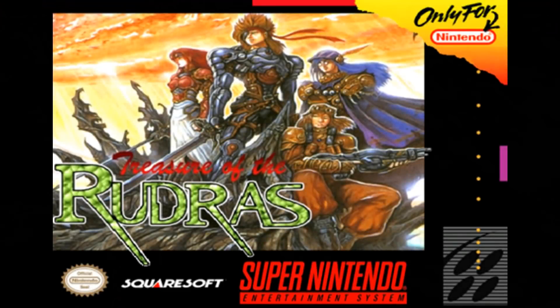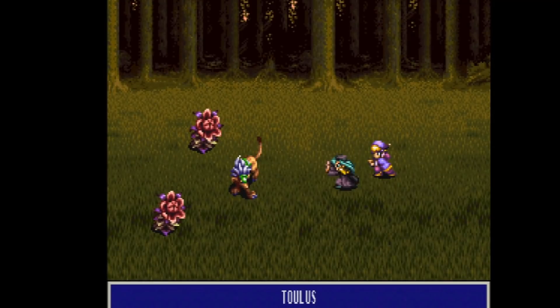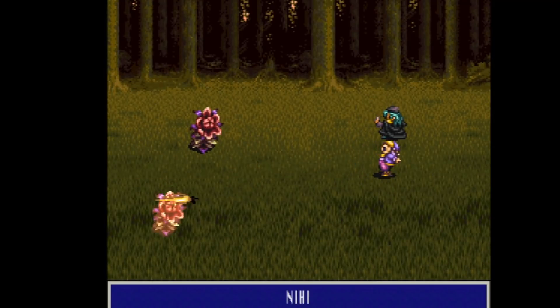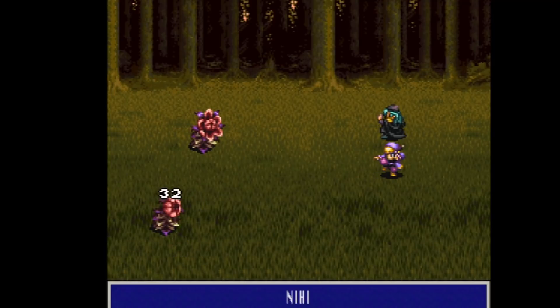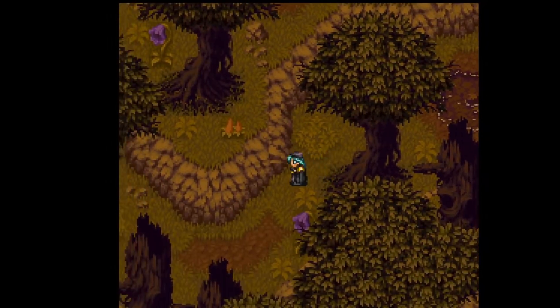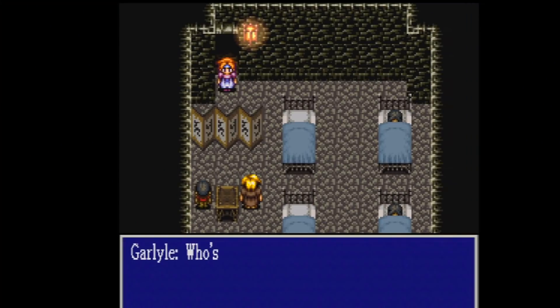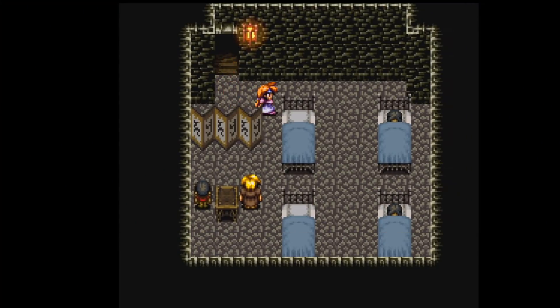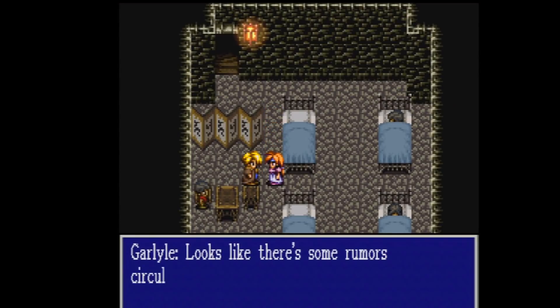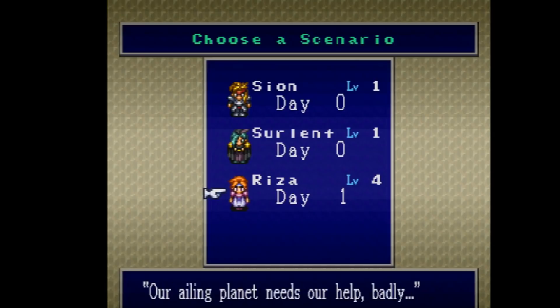Number 3: Treasure of the Roodress. Another turn-based RPG and the last one developed by Squaresoft for the Super Famicom. This was back in 1996, when the PlayStation was already out and the Nintendo 64 was just around the corner. They probably didn't see much point in localizing a game that looked like a Final Fantasy 6 clone — big mistake, as it is a fantastic game. It doesn't exactly play like Final Fantasy; I believe it's more of a SaGa-like game. You get to choose between three different characters, each with their own story, party members, and journey.